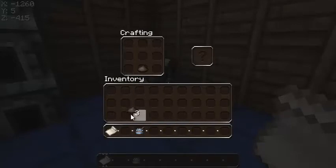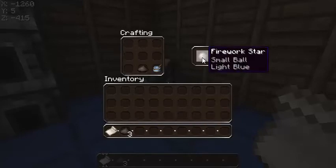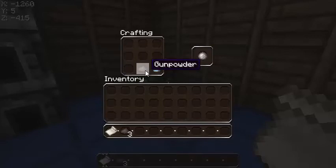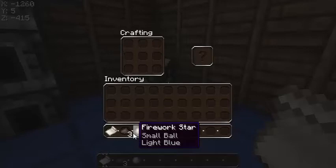Basically what you need to do first guys is, if you place down a firework normally it won't go off. So what you need is a firework star. You place your dye there and a piece of gunpowder and that will make a firework star. As I say you can do this with any coloured dye, it doesn't really matter.